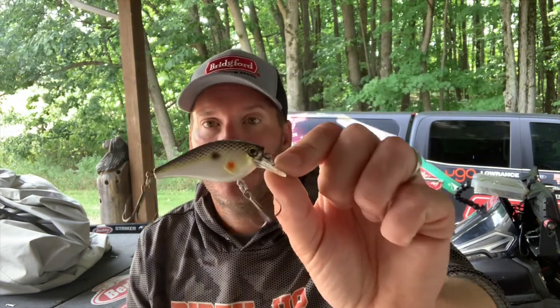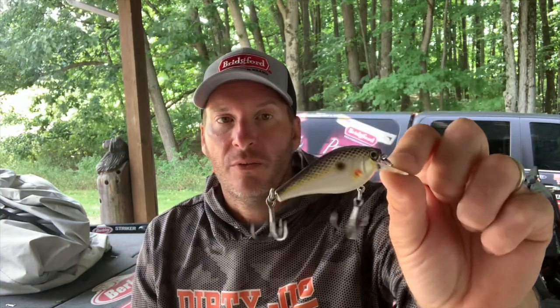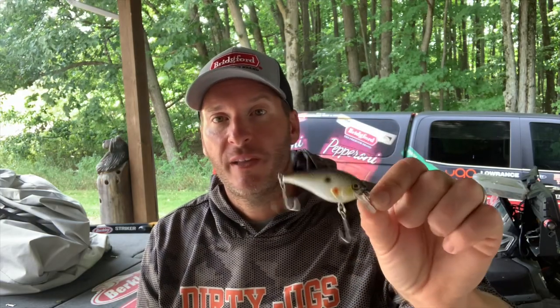Next up, I like to throw shallow-running square bills. This is a Berkeley Square Bull — really any shallow-running crankbait is great for fishing sandbars because you're fishing in only a few feet of water. You don't want a super deep-diving crankbait; you want something that comes down that lip and gets right into the fish's face in the strike zone. A square bill is a really good crankbait for that, and I throw colors that mimic the baitfish in that body of water.